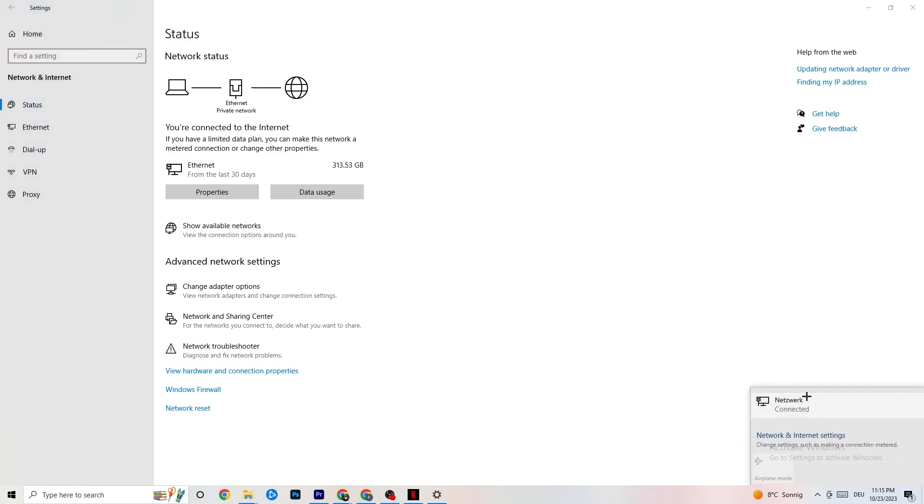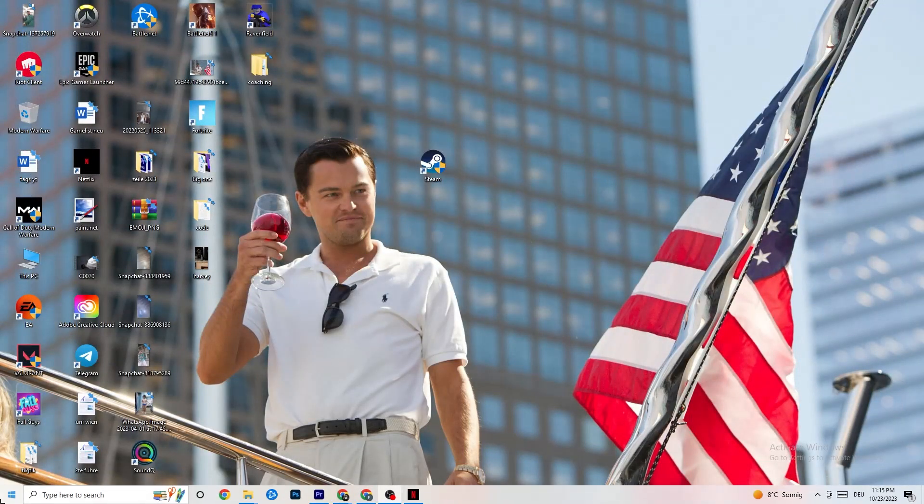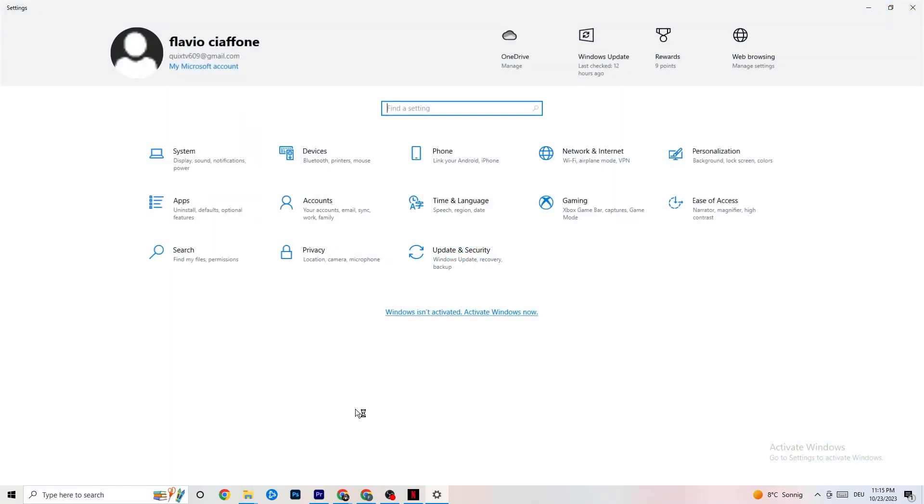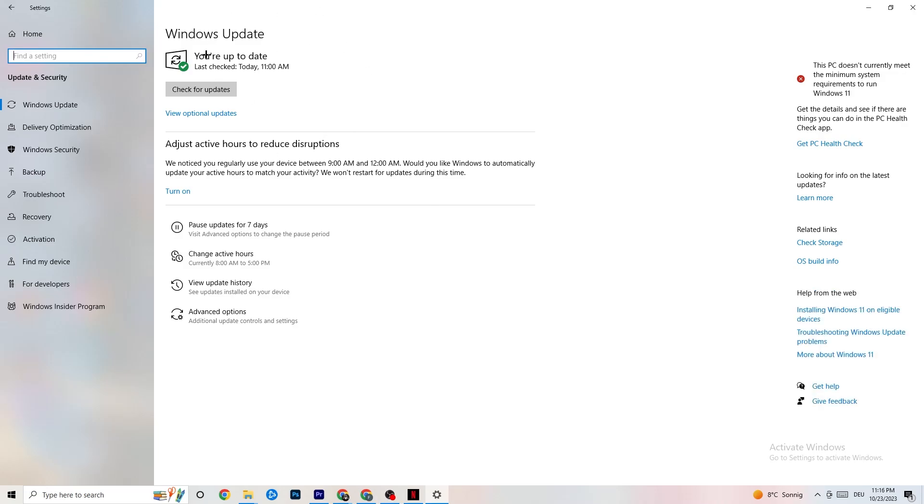Also go to Show Available Networks — for me I'm connected to Ethernet, but if you're using Wi-Fi, disconnecting and reconnecting can help a lot. Then open your Settings again and check Windows Update: check for updates and update every single outdated driver you can find. Make sure you have the latest version of Windows, as that can sometimes be the cause of these issues.